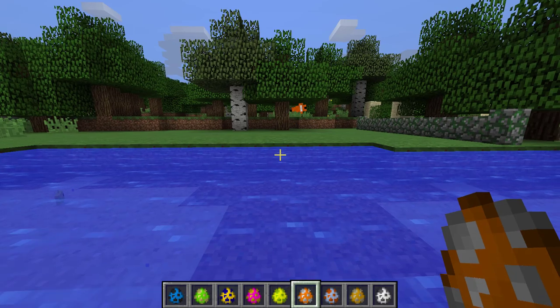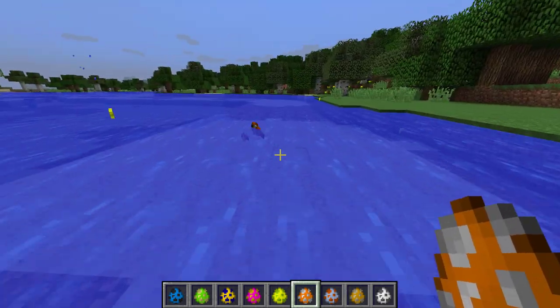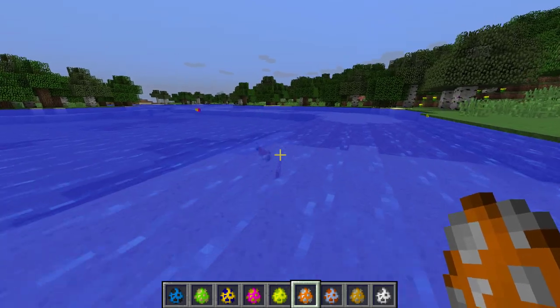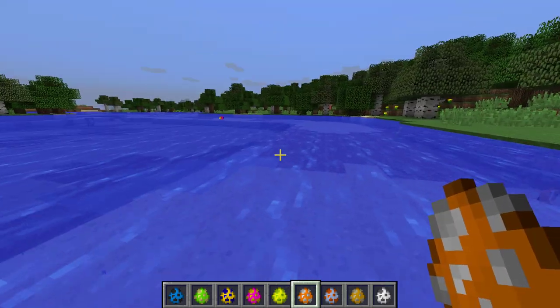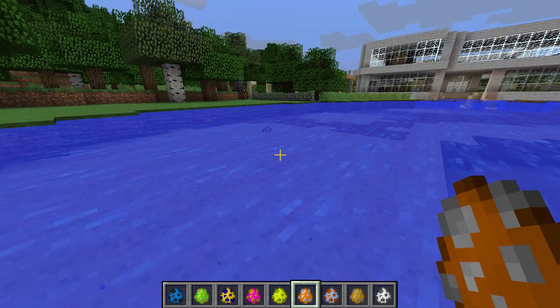This guy's hovering — what is he doing? The clownfish are a bit of a clown though, aren't they? Look at them clowning around. That is quite crazy. They're acting a bit like dolphins. Why is he hovering? This is so weird.